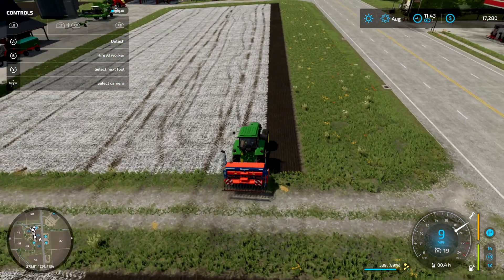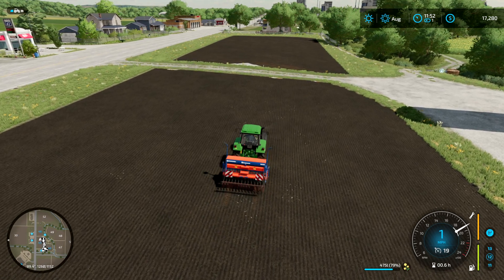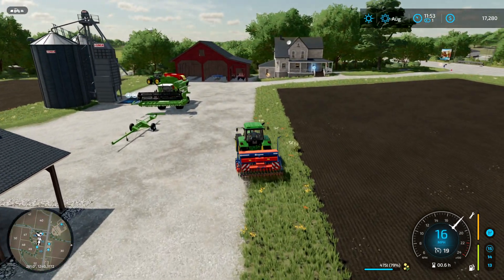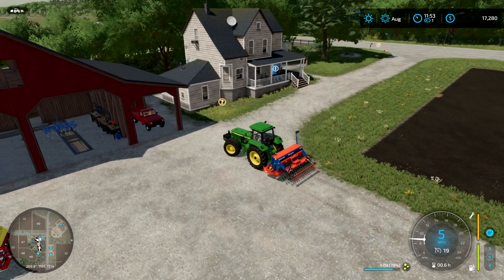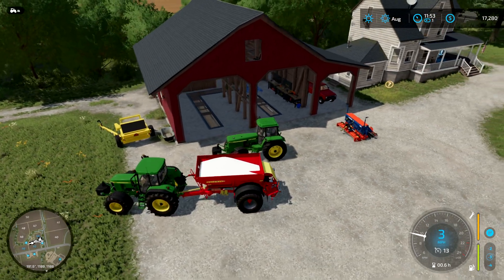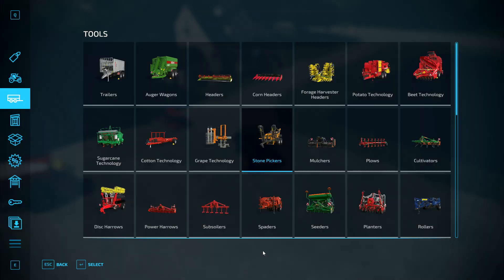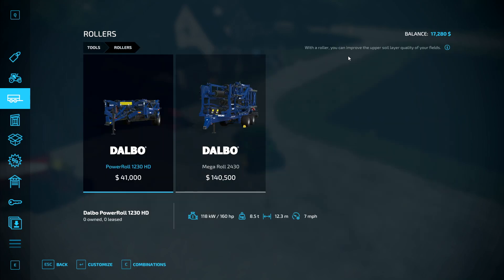We've finished seeding. We've limed and seeded, now we need to roll. Rolling helps towards your yield. Don't worry if you can't afford all these things to start off with — take it slowly. Make sure you can cultivate and seed at minimum; if you can afford lime that's great, if not, just wait for money to build up. Press P to open the shop and look for a roller — a roller can improve the upper soil layer quality.